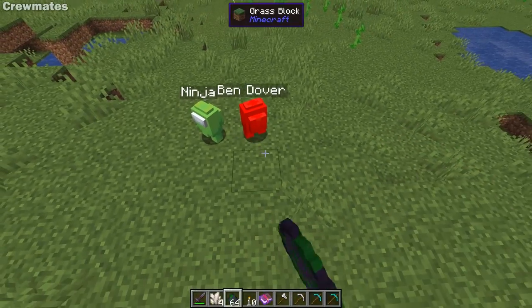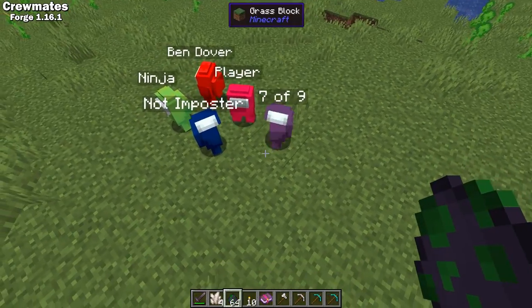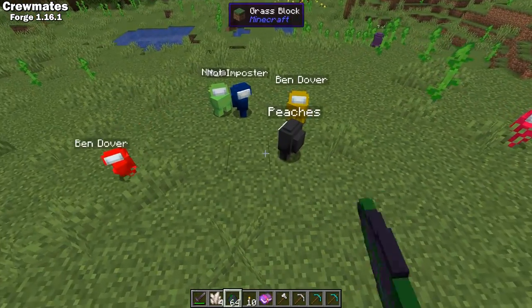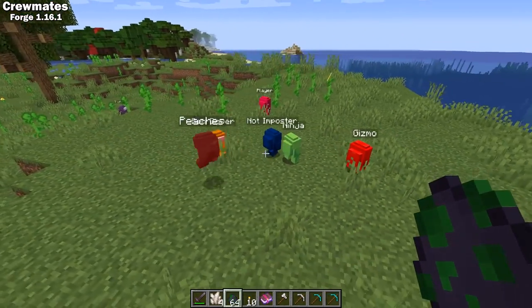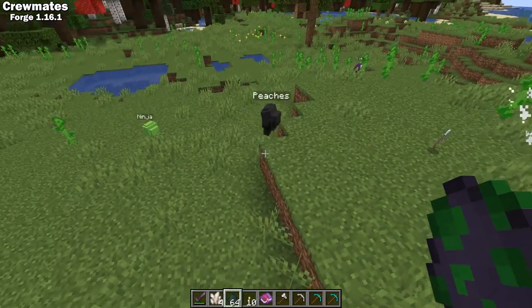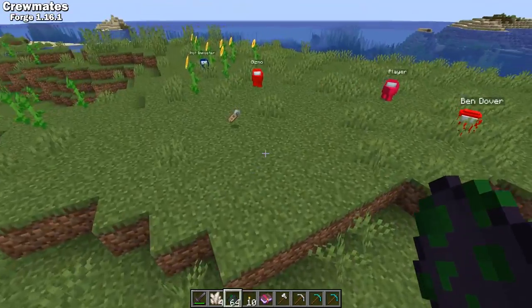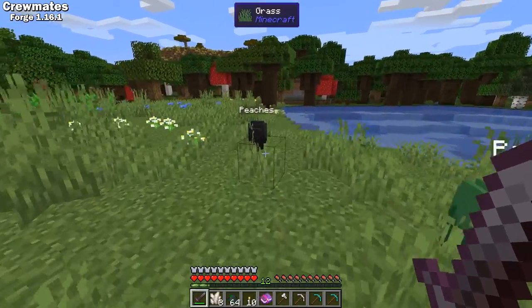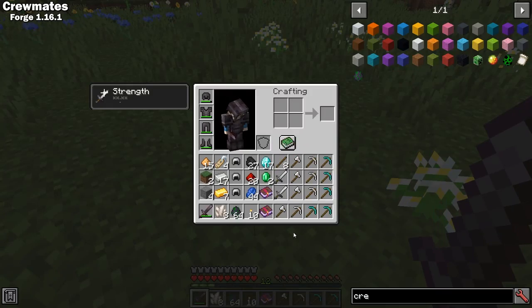If you're among those that just can't get enough Among Us, Crewmates brings the quirky little spacemen to Minecraft 1.16. They spawn in groups and most are neutral until you attack them. However, there could be an imposter hiding among them, waiting for its next victim. Once you do take them out, they can have some pretty valuable drops — these are the drops from about 100 of them.